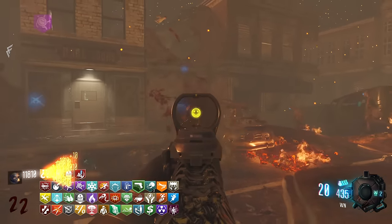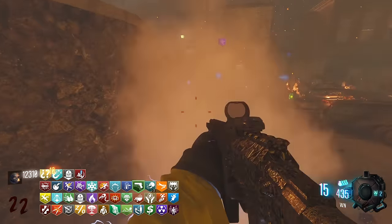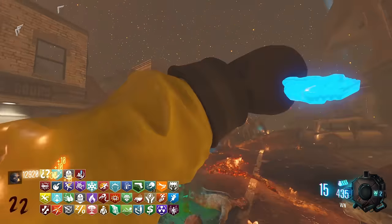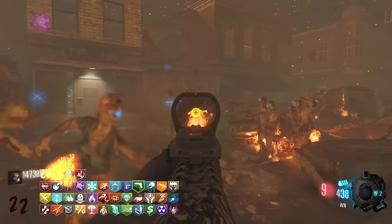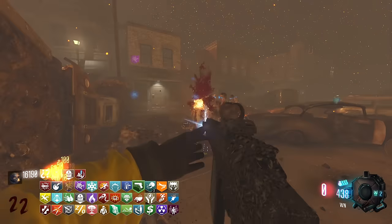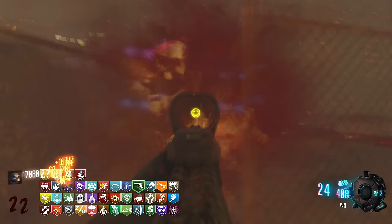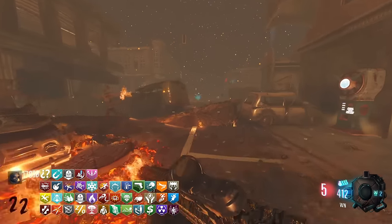I kind of want to test by getting the Galvan Knuckles now. Look at how cool the knife looks — and because I have the Milk perk that electrifies them, this is actually a viable strategy. Knifing on round 22, I took that zombie out. I just wonder if the effects will stay if I buy the Galvan Knuckles — I'm not sure if the map is built for that.